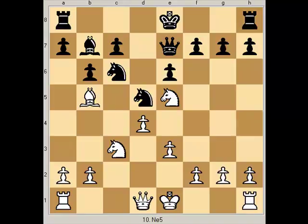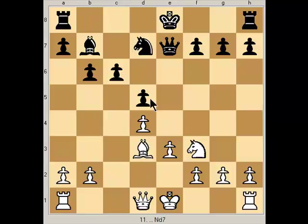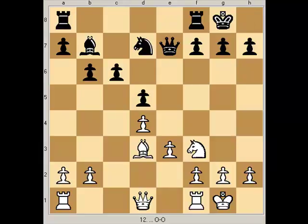Getting back to the main line — black played c6, attacking the bishop. But white throws in an in-between move and captures the knight first, because this pawn cannot take since the bishop is pinning that pawn. So he takes back with this pawn. Now the bishop runs, the knight develops, both sides castle, and the rook grabs the open file, which is where rooks belong.